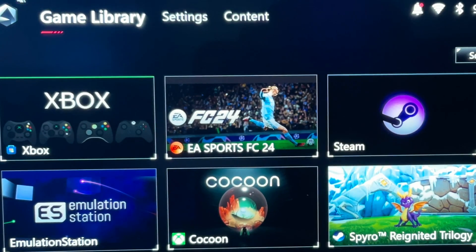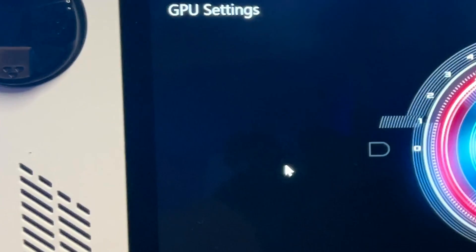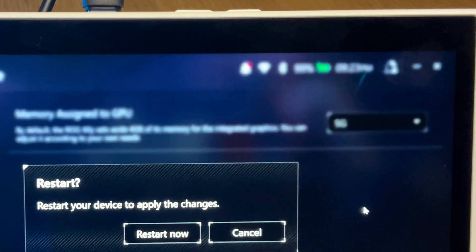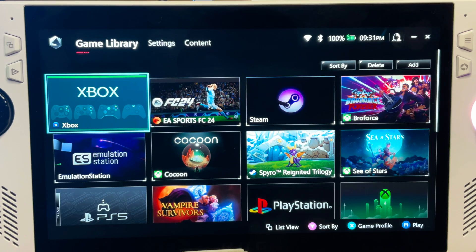With the game downloaded, for step two head to Armory Crate. Go to Settings, then Operating Mode, then GPU Settings. Change the VRAM to 5GB, then restart your Ally.